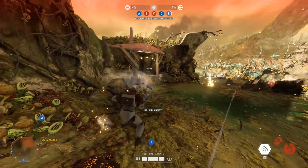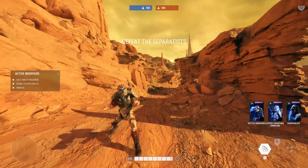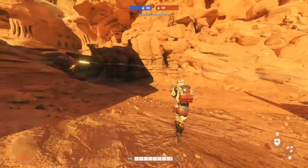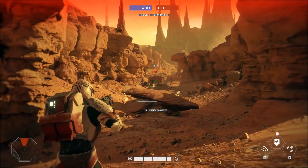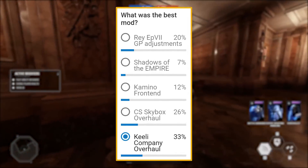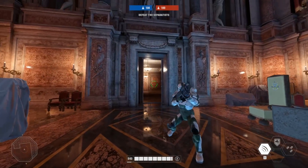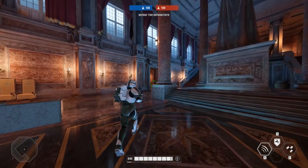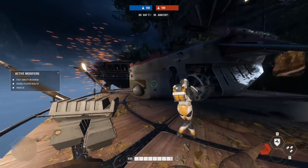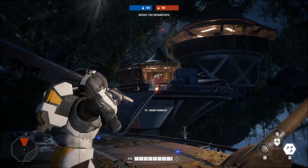Remember you can download all these mods free of charge using the download links in the description below. Let me know in the comments or in the poll in the top right corner of the screen which mods were your favourite this week. Last week's poll results were actually a lot closer than I expected: Keeley Company took 33% which was the majority, but the CS Skybox Overhaul took 26%, which is a new high for a map-changing mod. The Rey Episode 7 gameplay adjustments took 20%, the Kamino frontend took 12%, and Shadows of the Empire took 7%.